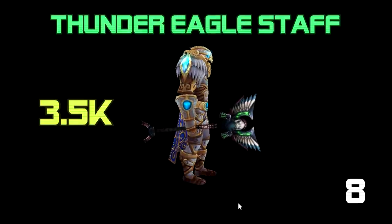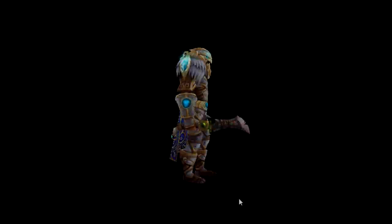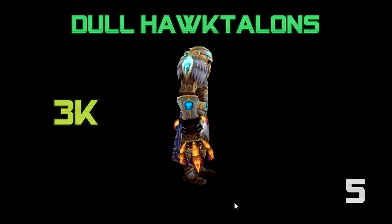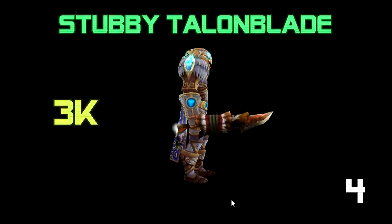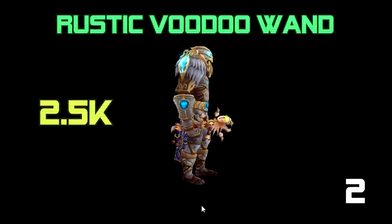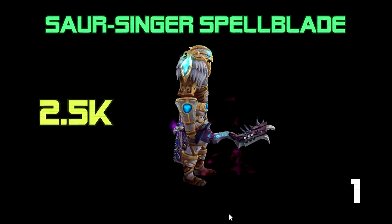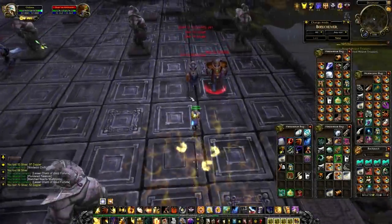The Thunder Eagle Staff for 3,500 gold. The Zandalari Head Cleaver for 3,500 gold. Strike Blade, 3.5k. Dole Hawk Talons, 3k. Stubby Talon Blade, 3k. Sky Shaper Staff, 3k. Rustic Voodoo Wand, 2.5k. And the Singer Spell Blade, 2.5k. So those are all 17 weapons.